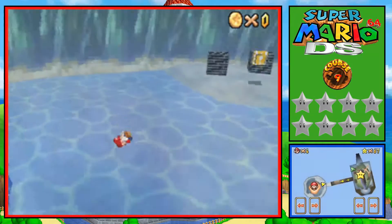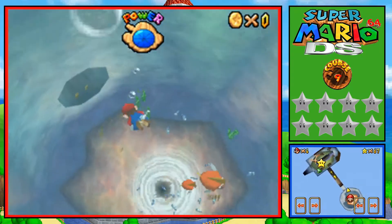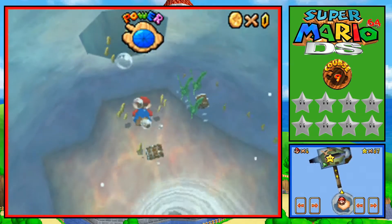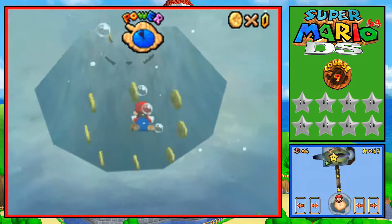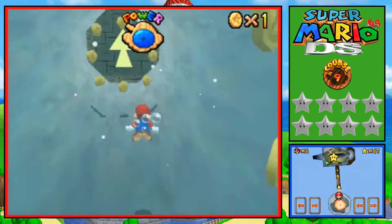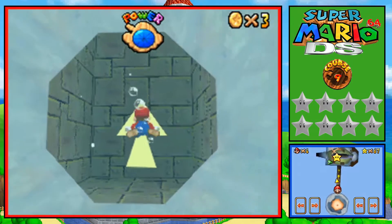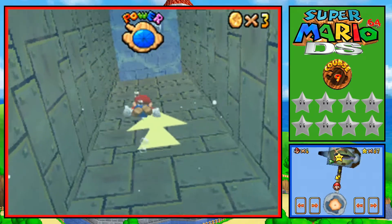Board Bowser's Sub - this one's very very simple. All we have to do is dive down, then go through this little hole, and we'll be over to the other side of Dire Dire Docks. You can see it on the map - that's where the star is. There's a giant submarine with Bowser's face on it, and yeah, it's basically the entire mission.